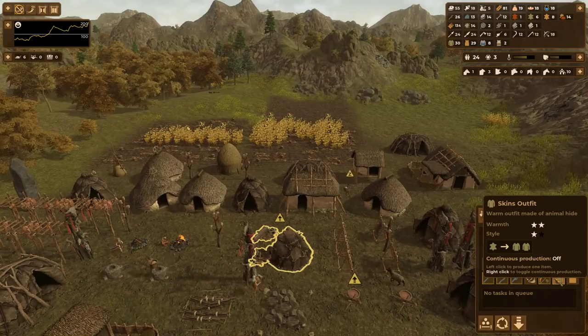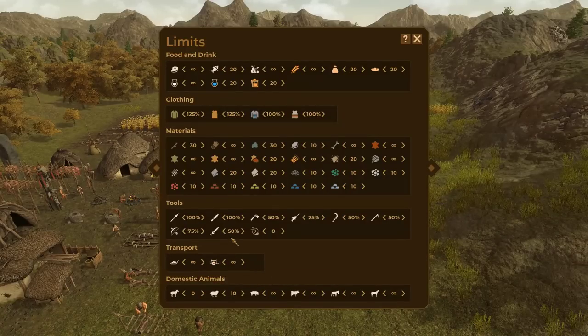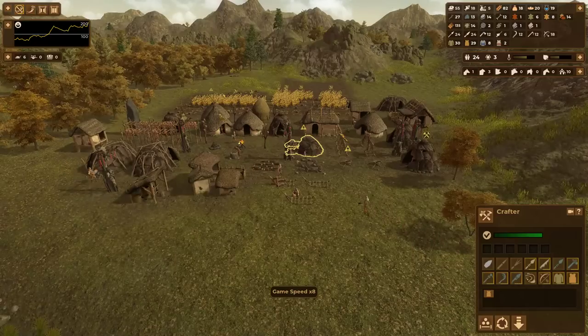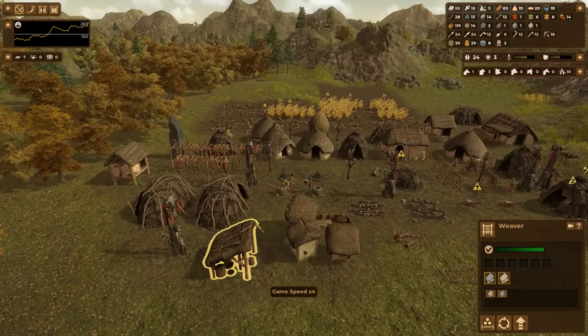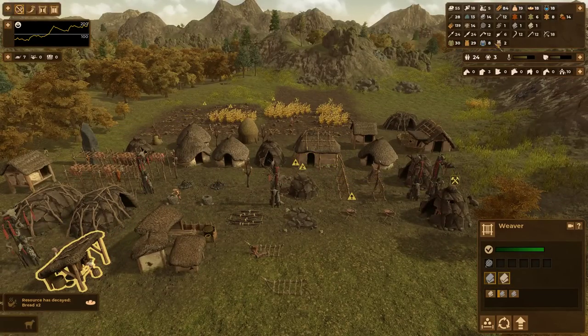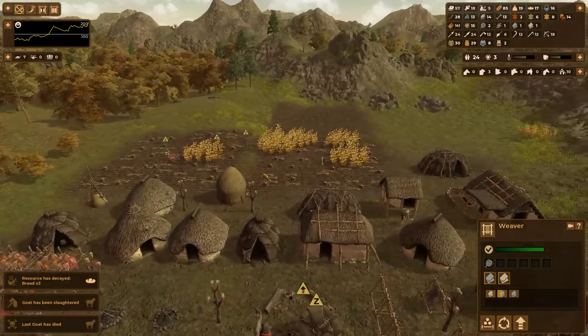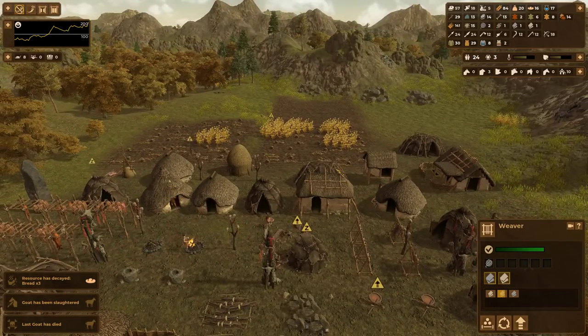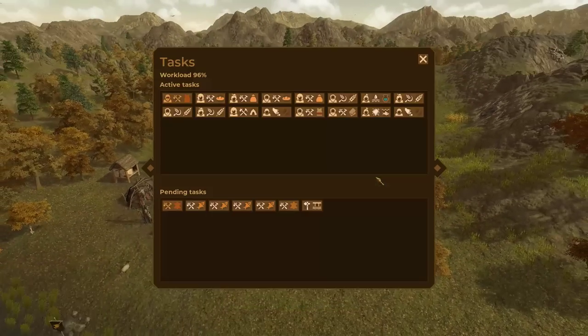One thing I didn't want to do is fully disable the skins and leather outfits, but rather phase them out eventually. I'll bring this down to 75% and bring these up to 125%. I don't have enough wool or linens to provide clothing for everyone, so I can't fully rely on the outfitter. But we have 38 warm clothing and 31 cold clothing, so between the mix of the two we have enough for everyone.